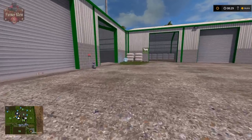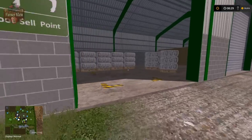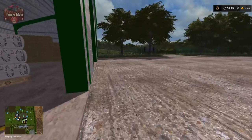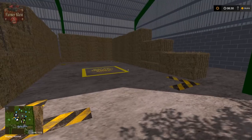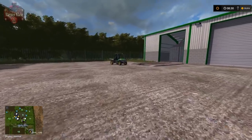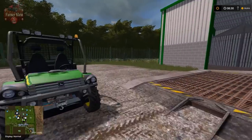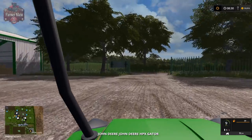We've got our egg sell point and our wool sell point. Then here is the hay, straw, and grass sell point. Lots of stuff centralized on this side of the river.